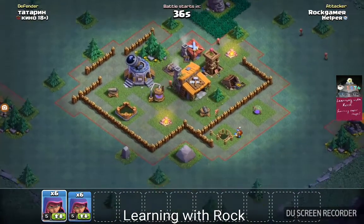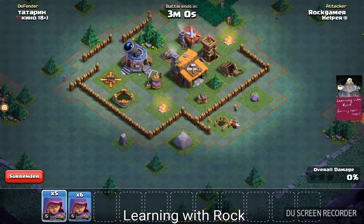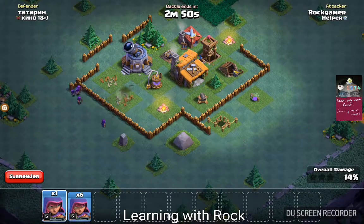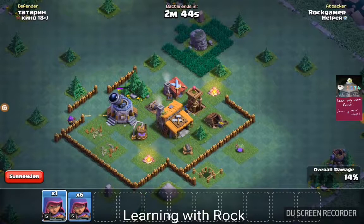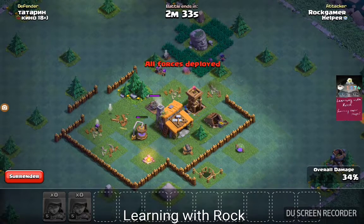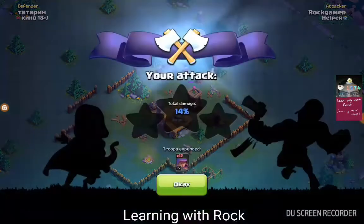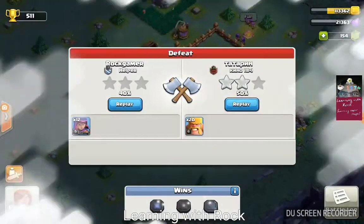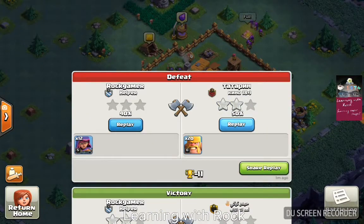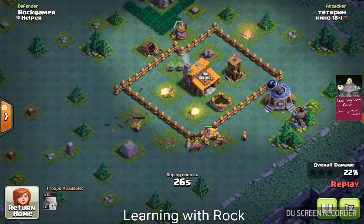This next one is a little tricky — none of the defenses are exposed except for one cannon tower, which we manage to take down by deploying five archers. Those archers then take down the building next to the cannon and the laboratory. Our plan was to deploy more archers as our troops came in from the west, but they hit a double bomb and we could manage only 40 percent. We lost this one — our opponent destroyed 50 percent of our base while we could manage only 40.